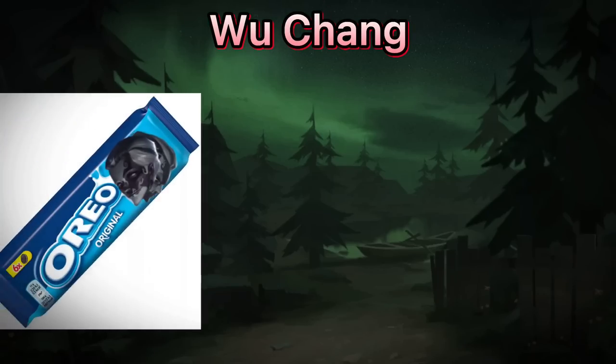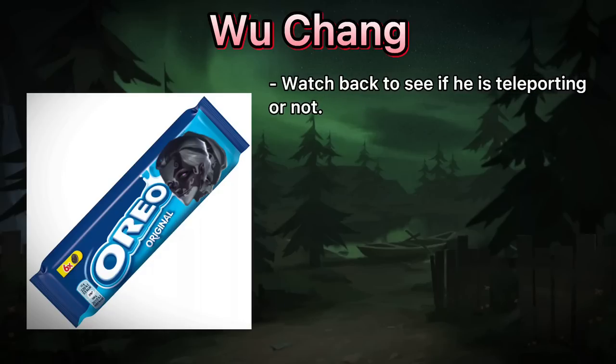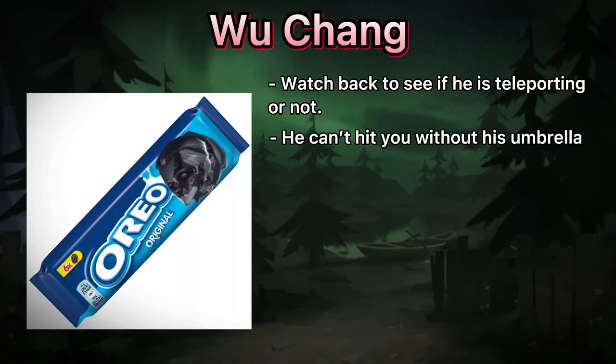Wu Chang. He is pretty weak in early game. Just watch how and from where he throws his umbrella, run backwards if you see him teleporting, and don't panic. If he just threw his umbrella on the ground, he can't hit you without it in his hands.